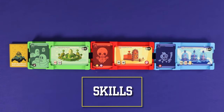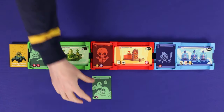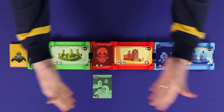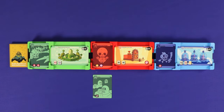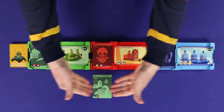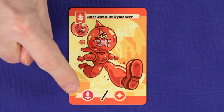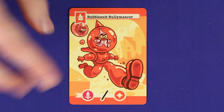When raising a minion, resolving all of its skills from left to right is mandatory. You may only skip a skill if it is impossible to complete. Some skills will affect your side of the board, some will affect the opponent's side, and some could affect either. Since all effects are mandatory, you may even need to do something negative to your own game. There are also some minions which give you the choice between two different skills rather than resolving them all from left to right — if only one of the two is possible, you can choose the impossible one to avoid doing the possible one.